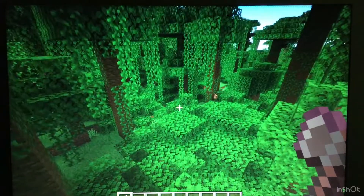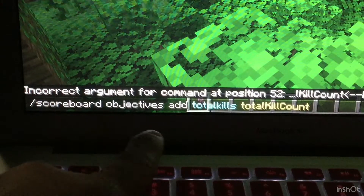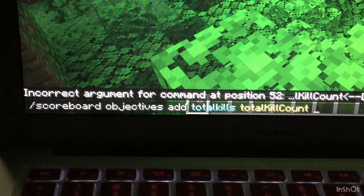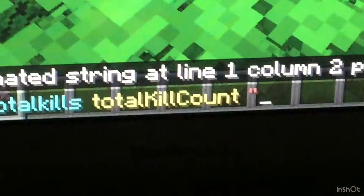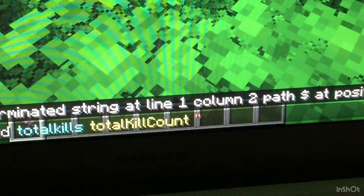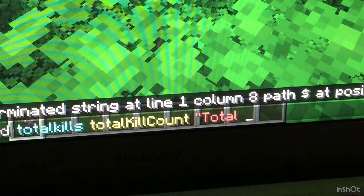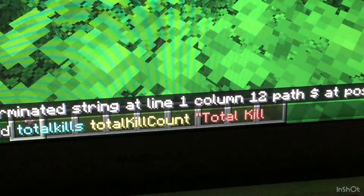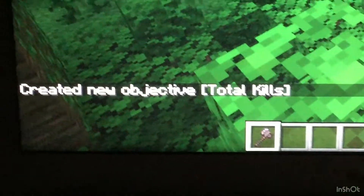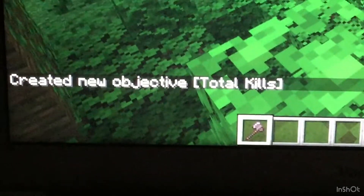So the first thing that we need to do is type in chat: /scoreboard objectives add totalKills totalKillCount. And then you have to put that little symbol in there. This is what we're naming it, so I'm going to call it Total Kills. Then we end it, press space, and create a new objective called Total Kills.